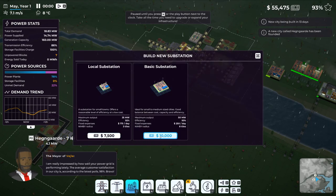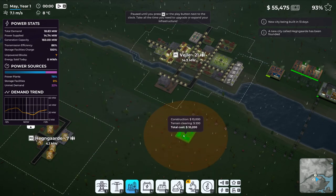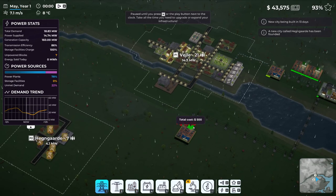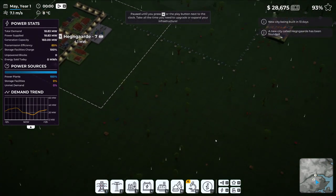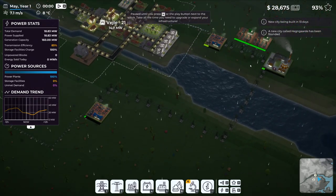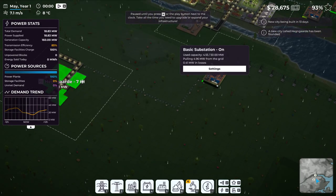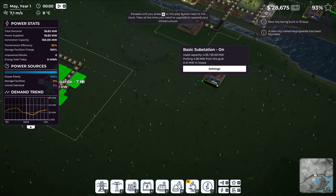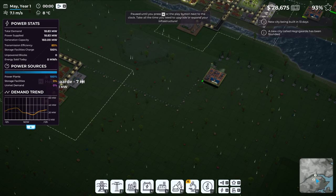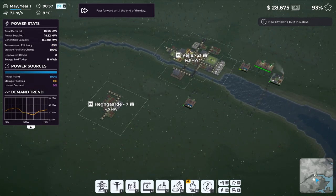We need another basic substation. We'll place it here and now we have power from the plant going into the substation and running all the way over to the new area. Thinking we should get more lithium battery farms now that we have another town, but money is running low so we'll wait. Let's continue on and see how managing two cities goes.